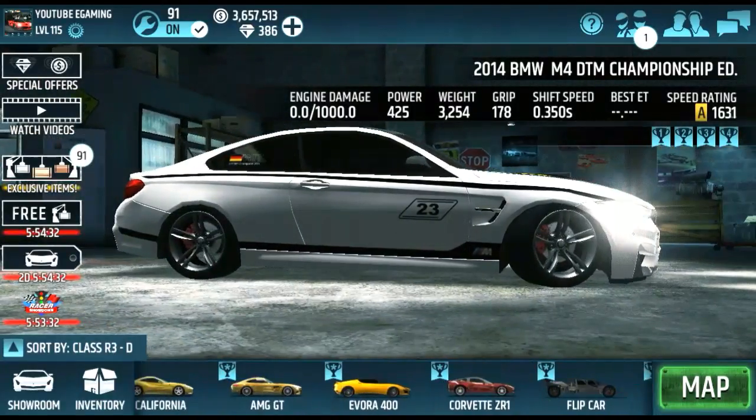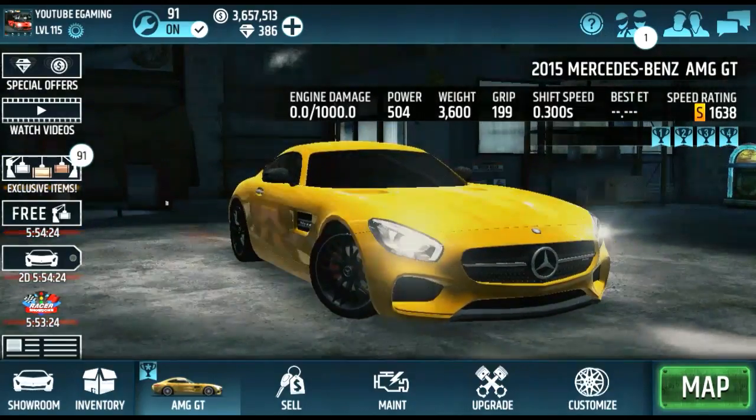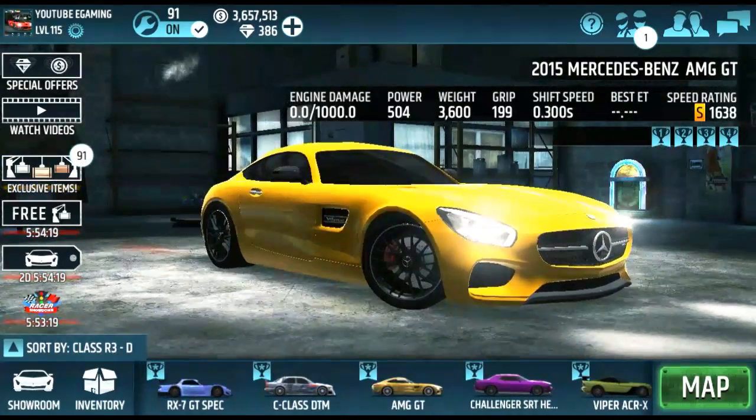I got a Corvette ZR1 AMG GT. This is a very popular car — I got it out of the bronze crates. You need seven blueprints to get this car so it's kind of hard to get, and I got three of them, all stock, all from the crates. I'm done buying crates, I'm saving up.